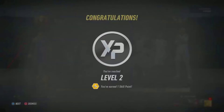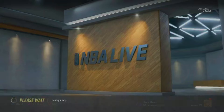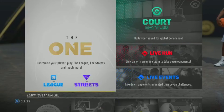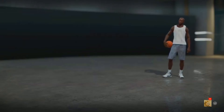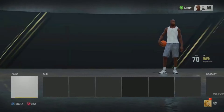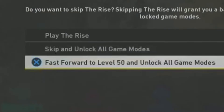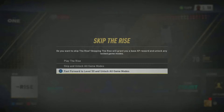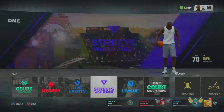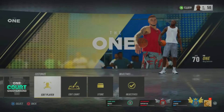You ain't gotta win, you ain't gotta lose — it don't matter. If you see this, you did the glitch. Press Circle, or B on Xbox. Go to the main menu, leave the lobby. Now go to the Rise again on the main menu — fast forward. That's another 50 of them, no cap.